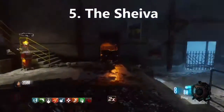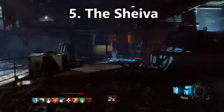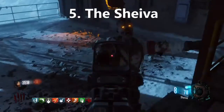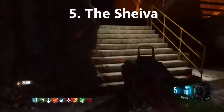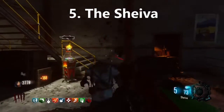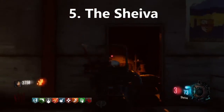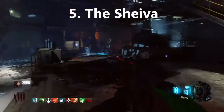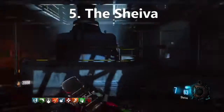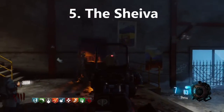Number 5 will surprise you and that is the Shieva. The reason I picked it is it's easy to buy and very cheap. It's amazing for headshots. If you get Double Tap and Pack-a-Punch this, it is amazing — it's like a 2-shot headshot to round 30, which is good. Shieva, amazing — Pack-a-Punch it and get Double Tap. Use it. That is number 5.